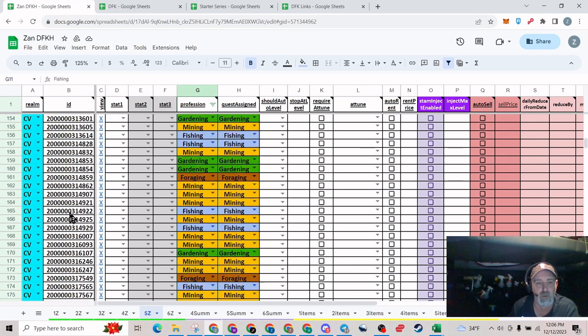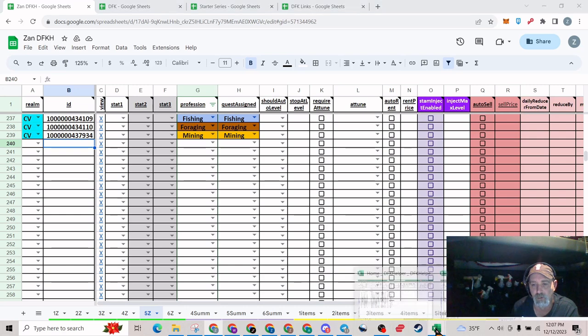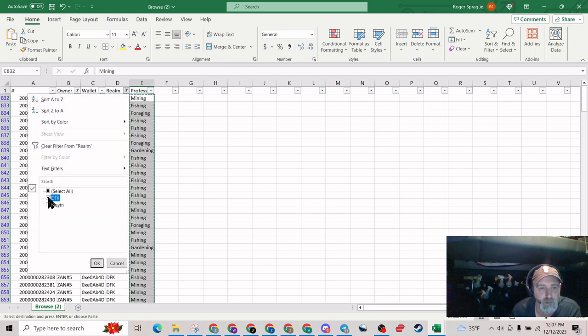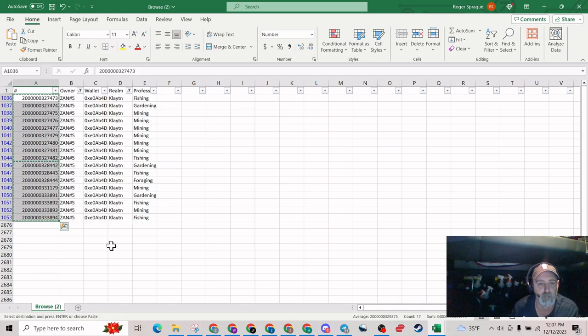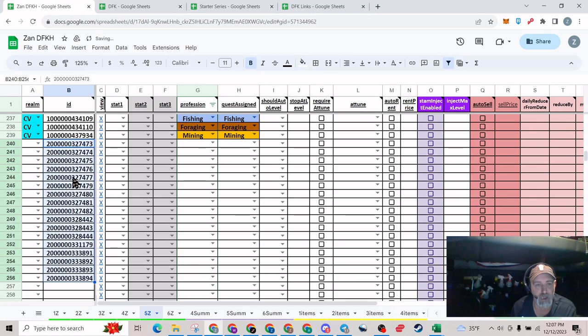Now we need to go all the way to the bottom because we need to get all the heroes that are on Klaytn in here. Click after your very last entry. Go back over to the Excel sheet, go back to the Realm filter — take DFK off and add Klaytn in. Now this is going to show all the ones on Klaytn. Same thing — click the top one, Ctrl+Shift+Down to highlight them all. Go back to your sheet and paste the heroes in with the same process.